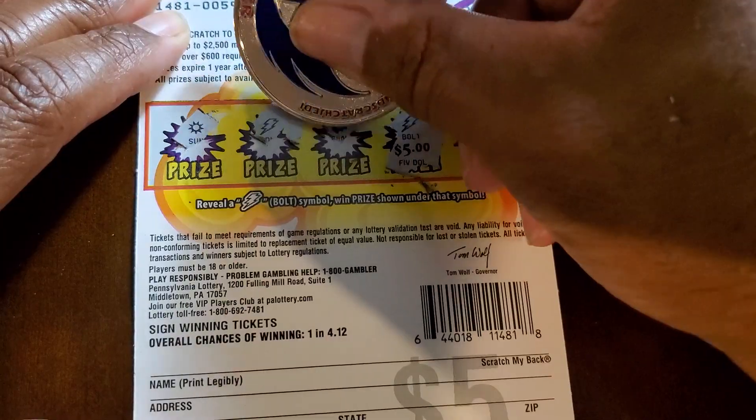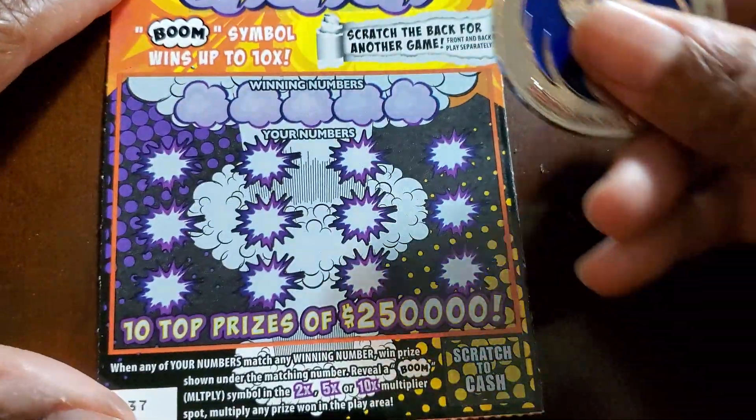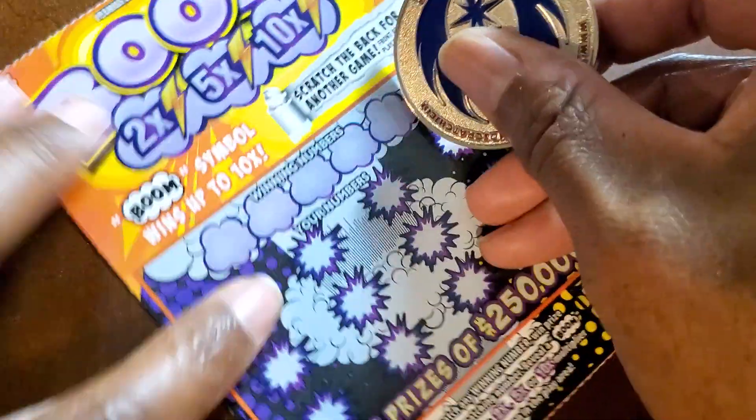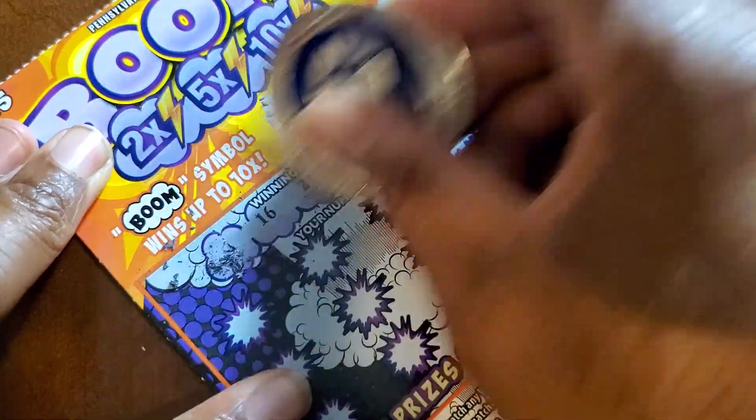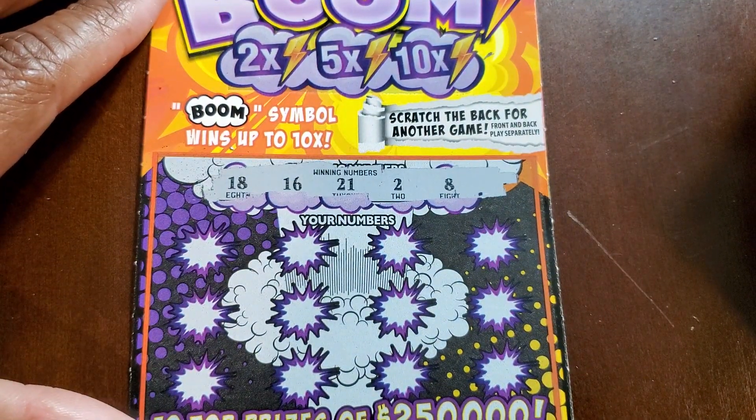It's always fun. We got $15 on the back. Alright, let's check the front. As far as I know, the multipliers on the front only work on the front. Let's look a spot more — yeah, I think it just works on the front.